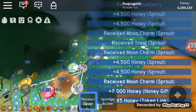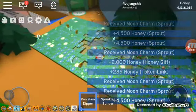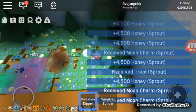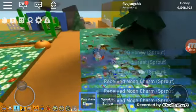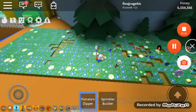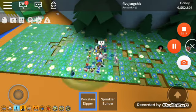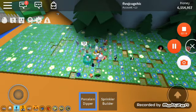Moon charms! It gives you new charms and regular honey. So let's get these moon charms before they disappear — I didn't get that one in time. So moon versus regular: a regular sprout gives you tickets, honey, and treats; this one gives you honey, treats, and moon charms. That's the difference! Getting the carpenter bee was worth it. Bye everyone!